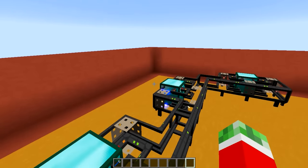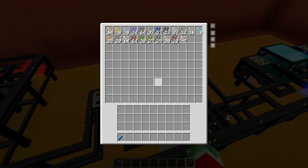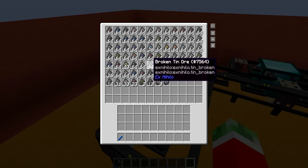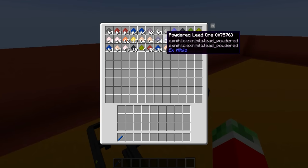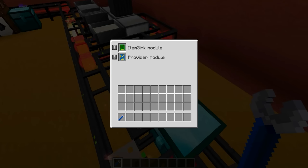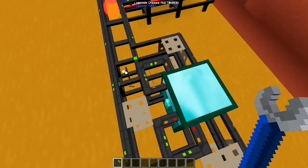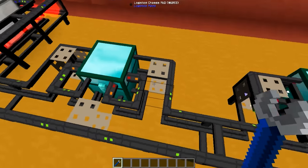Right here I've got myself three chests for the separate resources generated. This chest is for the crushed ores, this chest is automatically being filled with all the broken ores, and this one is being filled with powdered ores. The way I did this is by using logistics chassis pipes set to item sync modules with the specific ores configured, and of course a provider module if you want to do anything else with these.